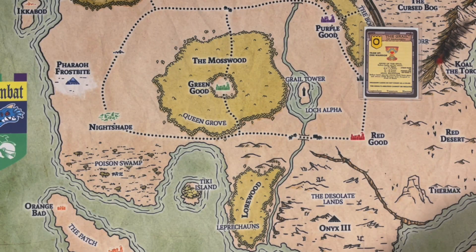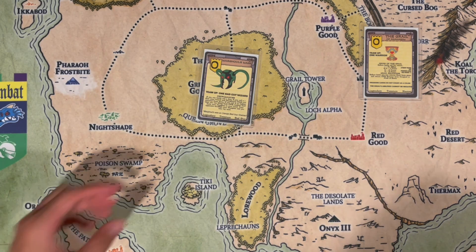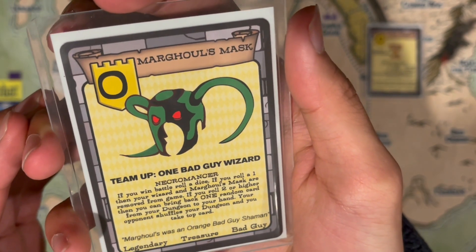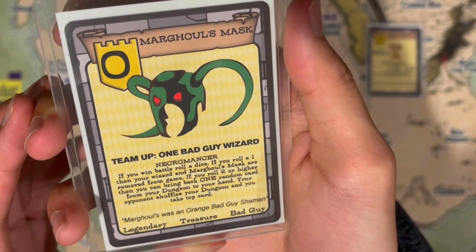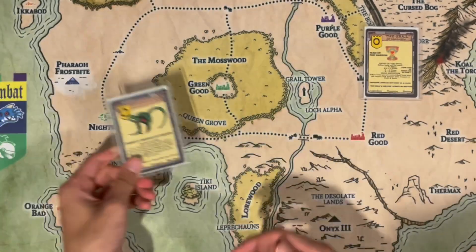Moving on to our next treasure card — it is Margul's Mask, one of the more obscure ones. Team up one bad guy wizard. If you win battle, roll a die: if you roll one, your wizard and Margul's Mask are removed from game. If you roll two or higher, you can bring back one random card from your dungeon to your hand — your opponent shuffles your dungeon and you take the top card.